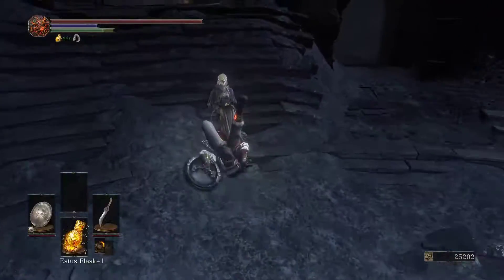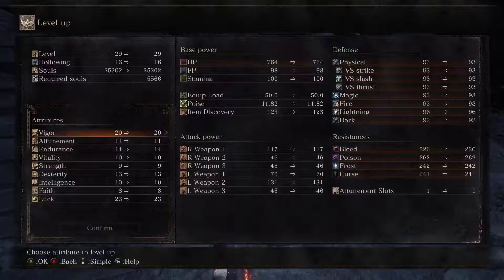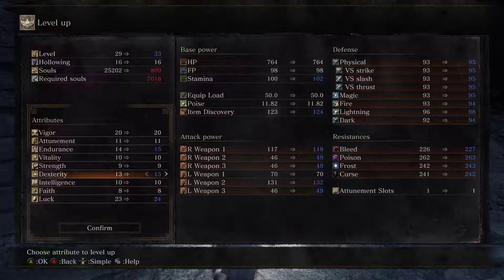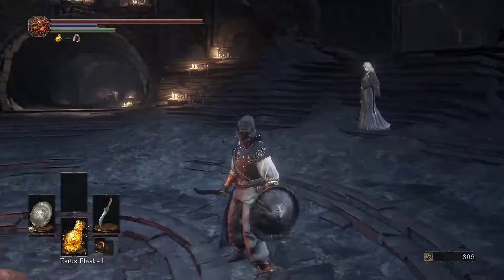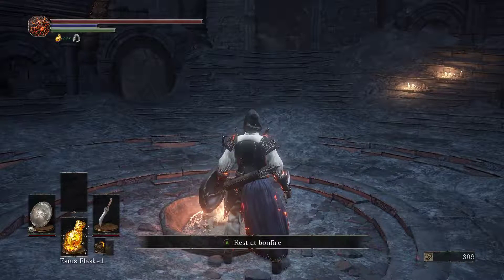So let's level. I've got four levels, so why don't we put one into Endurance, one into Luck, two into Dex. Let's start pumping some points into Dexterity. I think I'm going to stop this video here, guys. Thank you for tuning in — take care and have a great day. Bye.